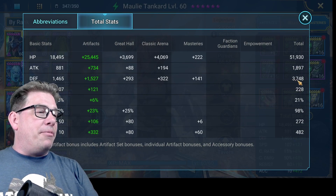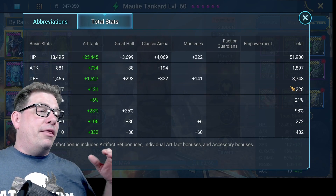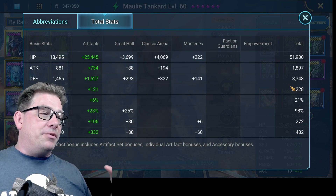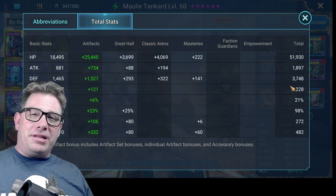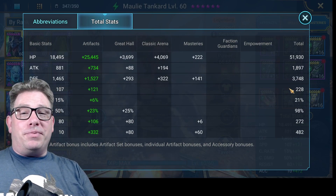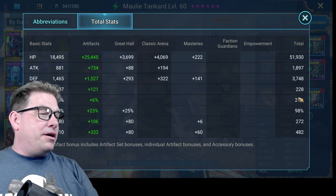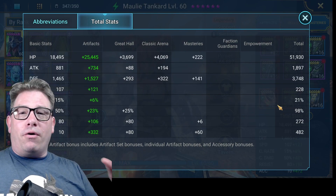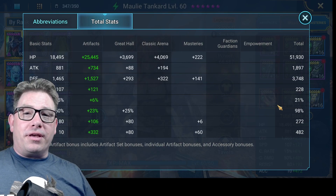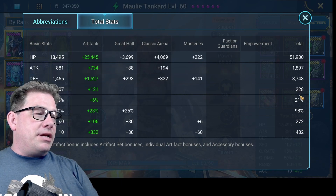The stats I gave her are 51,000 — almost 52,000 — health. Attack isn't that important at 1,800. Defense is 3,700. Speed is 228 — I'd like to see that a lot higher as we farm Hydra. Some people already have much better gear. I didn't want to take good gear off Duchess since she's a linchpin for me. At 228 speed you might see people cut in here and there in the arena.